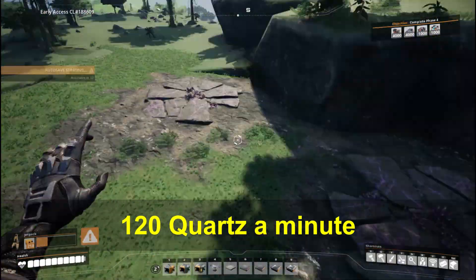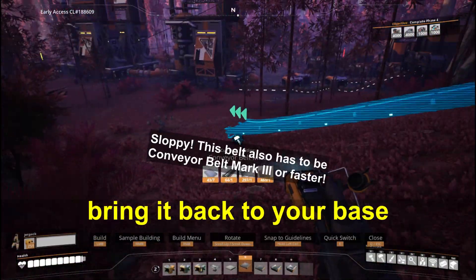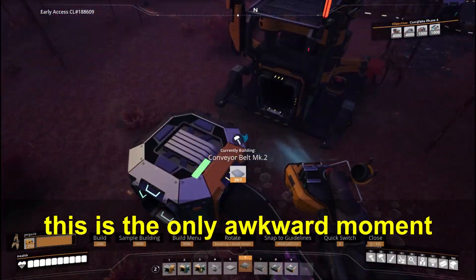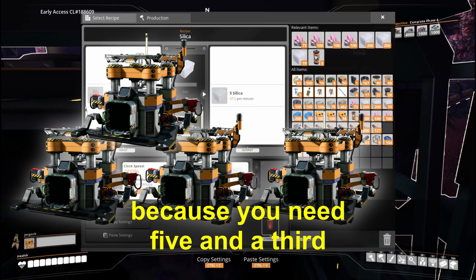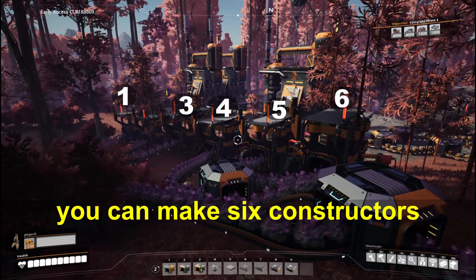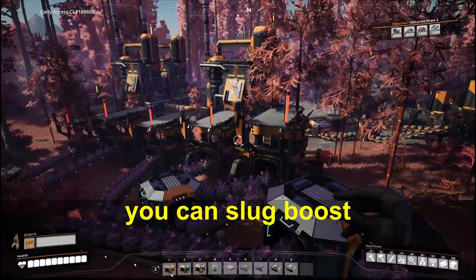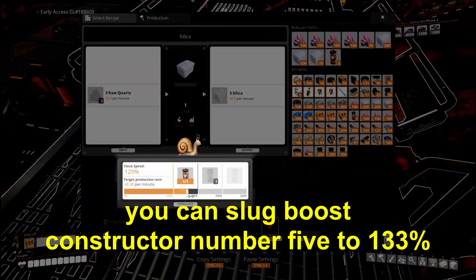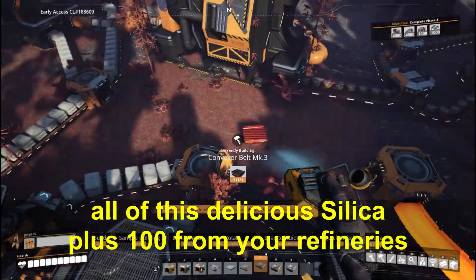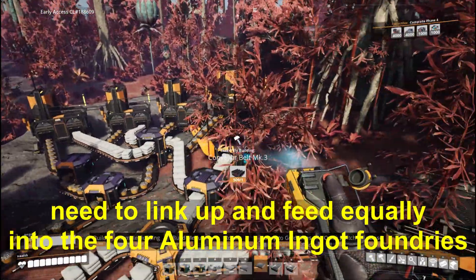120 quartz a minute can be mined with a Mark 2 miner on a normal quartz node. Bring it back to your base and hook it up to some constructors set to convert quartz to silica. This is the only awkward moment because you need five and a third constructors to make 120 quartz into 200 silica. You can make six constructors and turn the last one down to 33%, or slug boost constructor number five to 133%. Either way, all of this silica plus 100 from your refineries needs to link up and feed equally into the four aluminum ingot foundries.